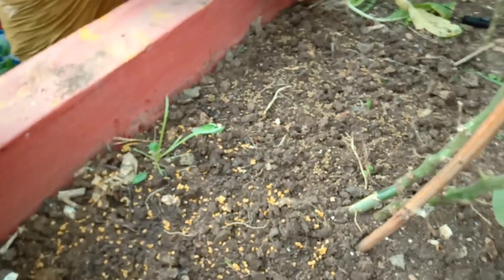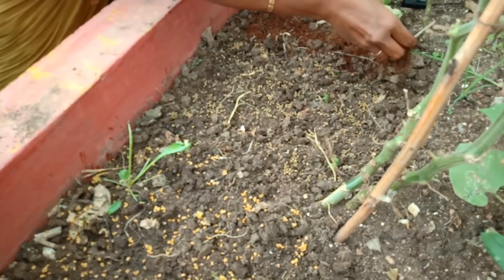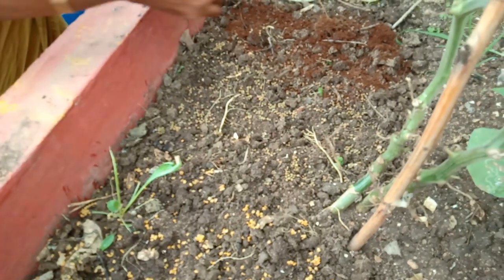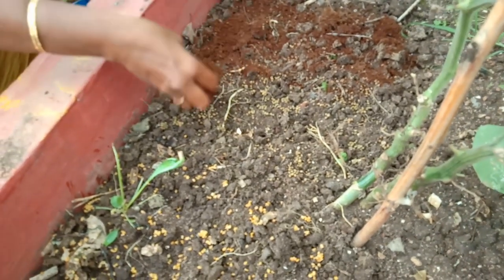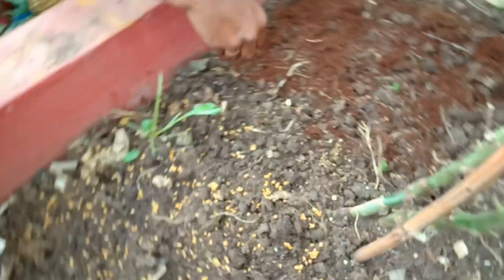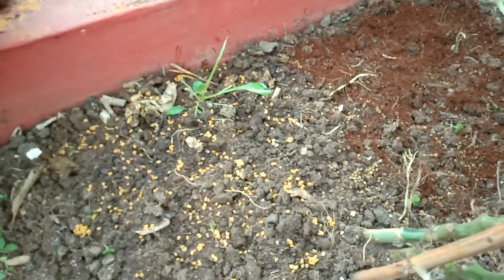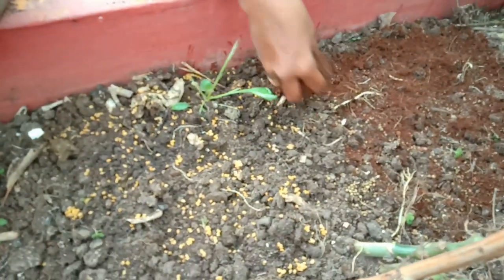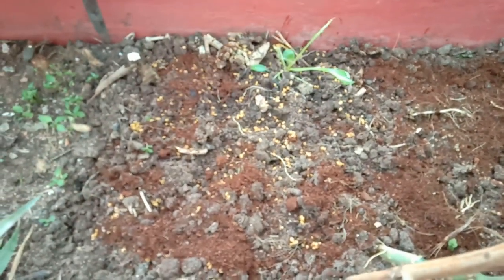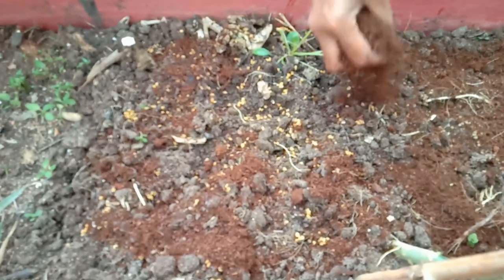Coco peat will come from the top of the main part of the coco peat. Coco peat will come from the bottom of the coco peat. Coco peat will come from the coco peat and make two pieces.